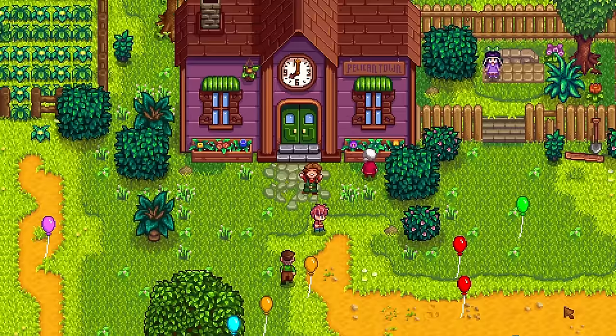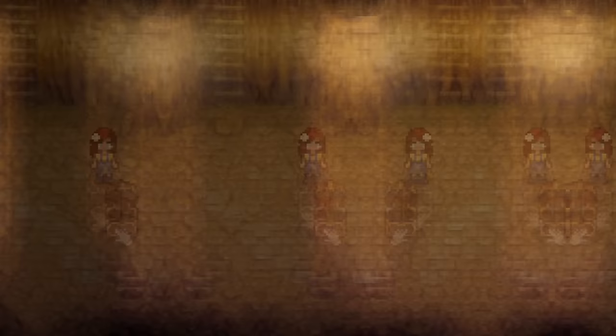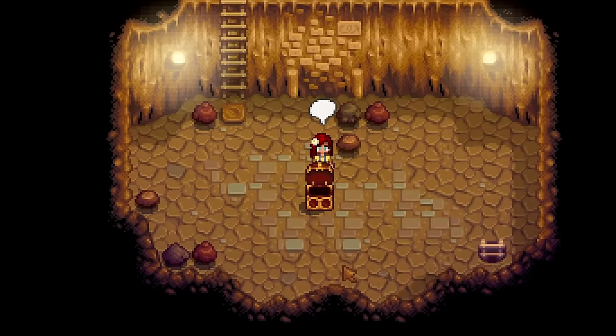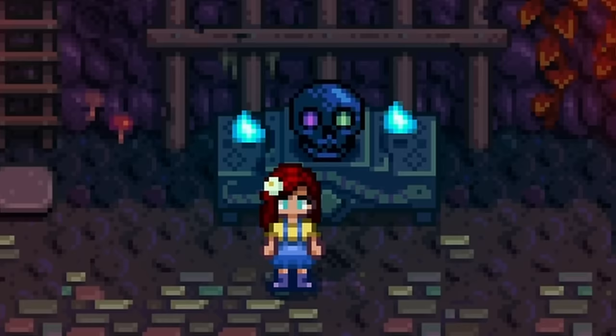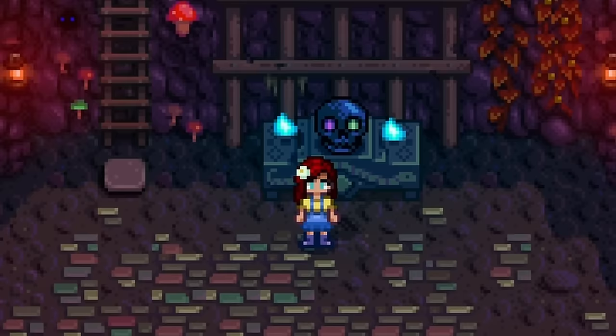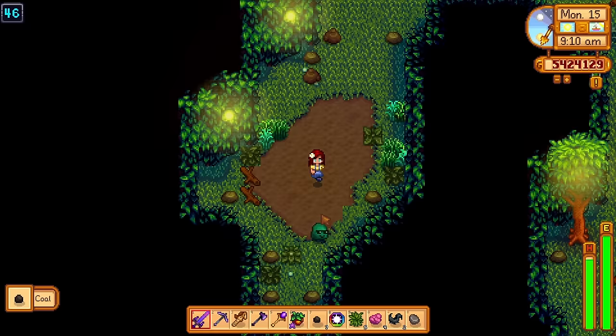If you take the community center route, the auto petter has a chance to spawn in a Skull Cavern treasure room. This is where luck comes into play, because the chance of running into a treasure floor past floor 10 is about 3% on the best luck rolls, and there's less than a 4% chance of actually getting an auto petter from the chest. There is another way — they also drop from enemies in the dangerous versions of the mines after activating the Shrine of Challenge, but it still has a terribly low 1% chance of spawning that way.